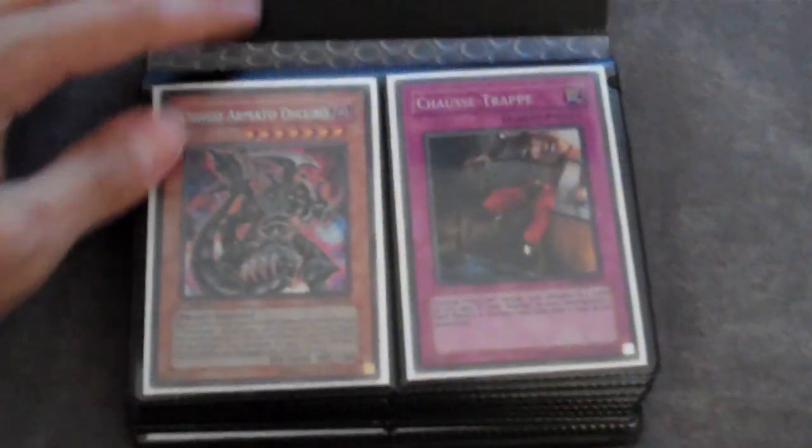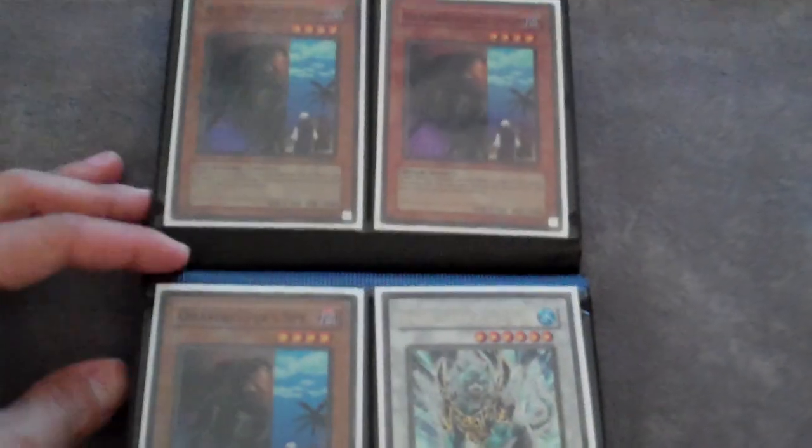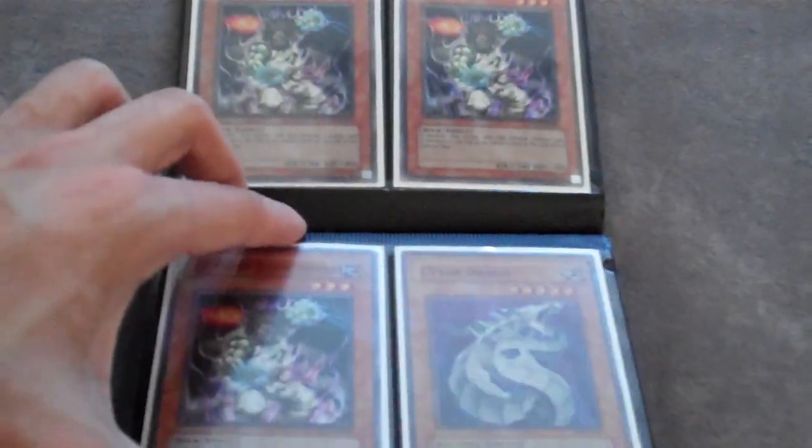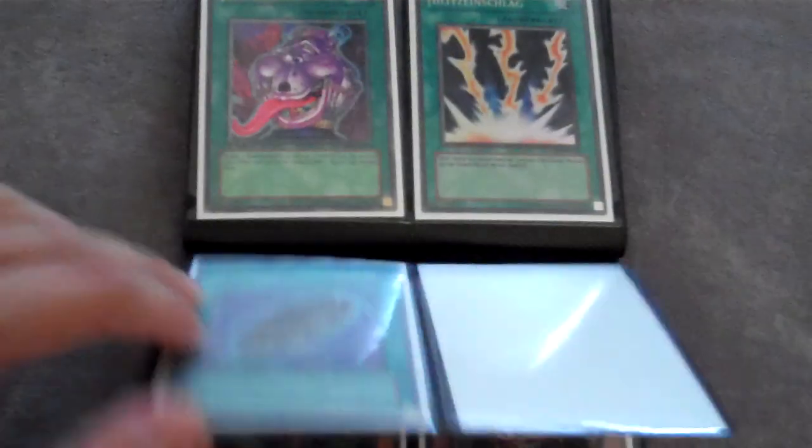I'll go over my not-for-trade binder - this little mini monster binder. All of this stuff is not for trade, please don't ask for it. It's just collection stuff. Don't ask why I have the Degrees in there. I want more of these - Secret, first-ed only, must be in good condition. That's about it.